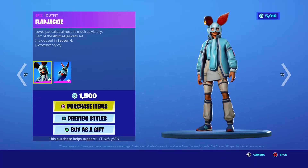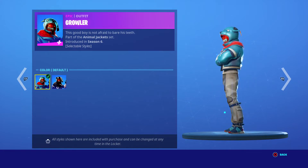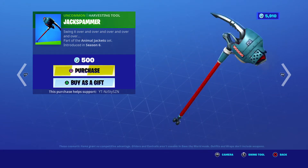We've got Flapjackie with 2 Selectable Styles, came out in Season 6, 1500 V-Bucks. Growler — same thing, 2 Selectable Styles, 1500 V-Bucks.